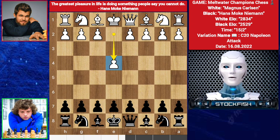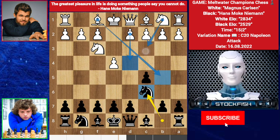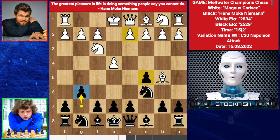Magnus starts with e4, we have c5, knight comes on f3. Hans played knight c6. White has three big choices: he can play d4, bishop here, or knight to c3. Magnus Carlsen played bishop b5. We have g6 — the Rossolimo variation. He wants this.